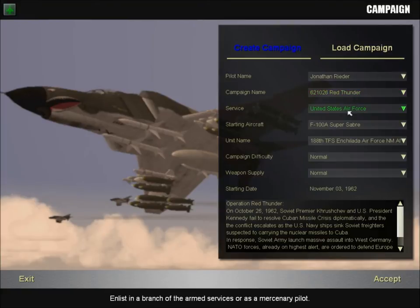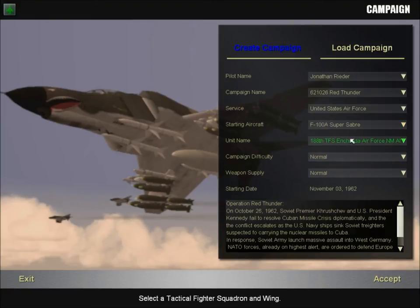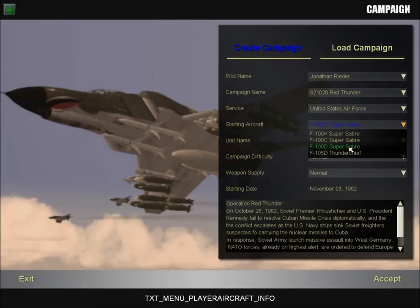Not sure. At any rate, I'm gonna show you here that the starting aircraft is selectable, with the A, C, D of Super Saber and the Thunder Chief for the Red Thunder campaign. As you can see, it also means that the squadron name and aircraft are chosen separately. This was not the case before.